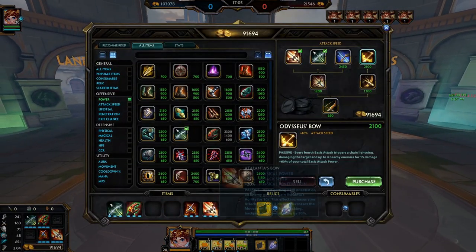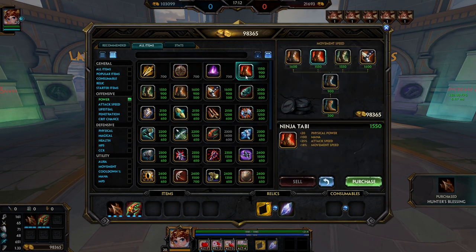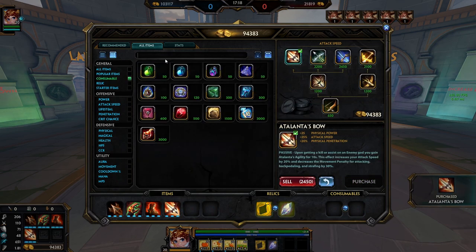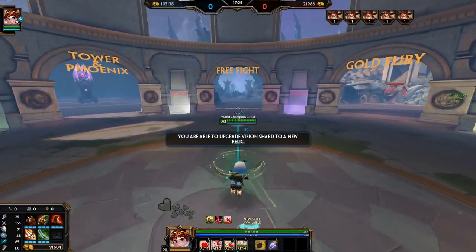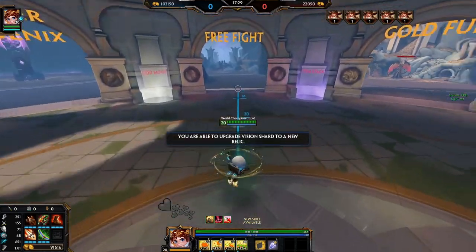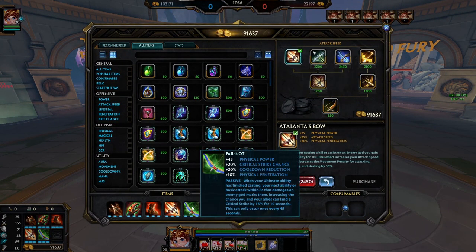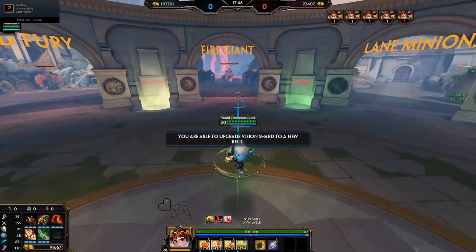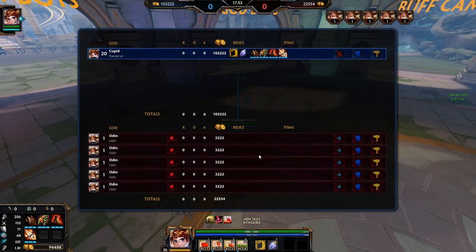Now for the crit build, which has shown some relevance recently. If people aren't going Thorns in their comp, crit is actually nice. People like Vote and Zap are going Atalanta's start and then on to the crit variant - going third item Fail Not. Fail Not is an extremely statted item: 45 power, 20 crit chance, 20 CDR, and 10 pen with a very nice passive. It's expensive, but if you can farm to it you'll feel great.